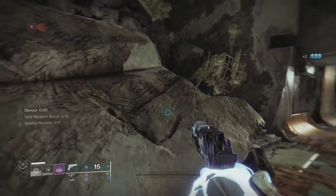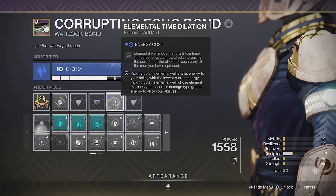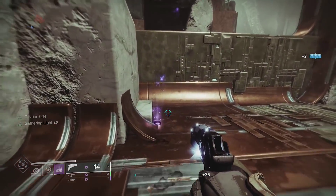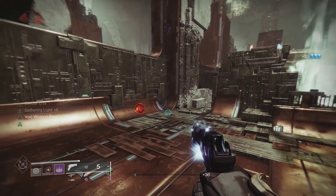Font of Might also utilizes void elemental wells, giving you a 25% stacking damage buff to your void weapons after picking up a void well. You can double down by using Elemental Time Dilation and a second Font of Might to increase the timer of this buff from 13 seconds to 16 seconds, which might not seem like much, but it's really nice to have.